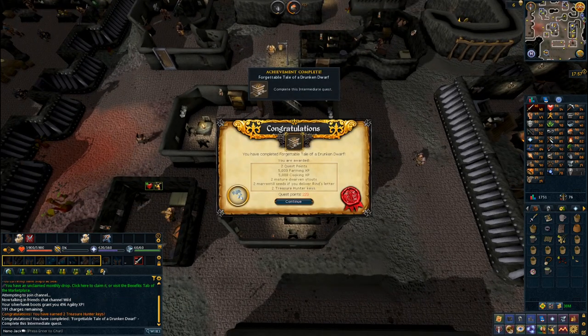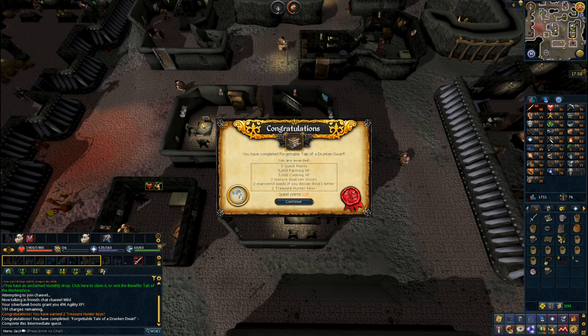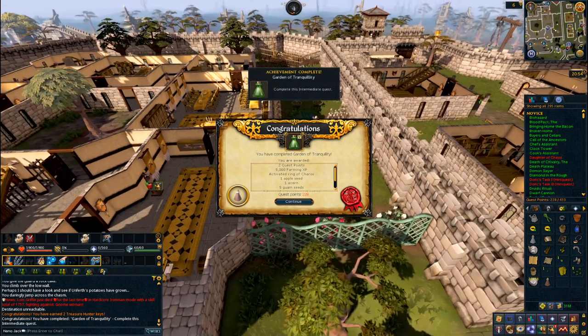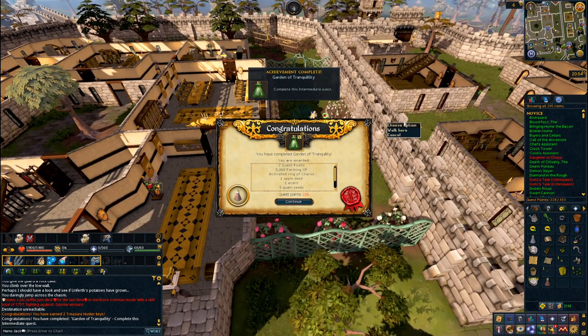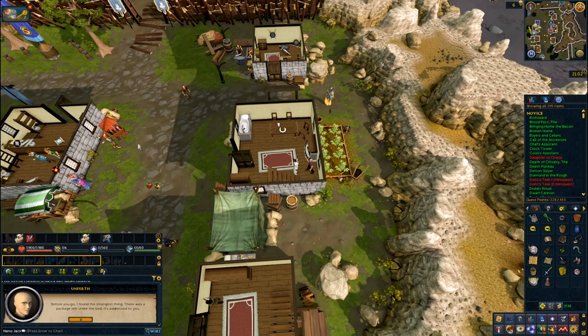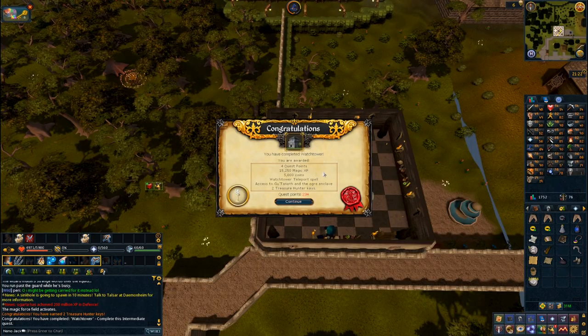Next there were a couple of quests I worked on simultaneously because they have time-gated parts — those were Forgettable Tale of a Drunken Dwarf and Garden of Tranquillity. In between finishing those off I also completed Enlightened Journey, In Aid of the Myreque, The Tale of Two Cats, and the Watchtower quest.